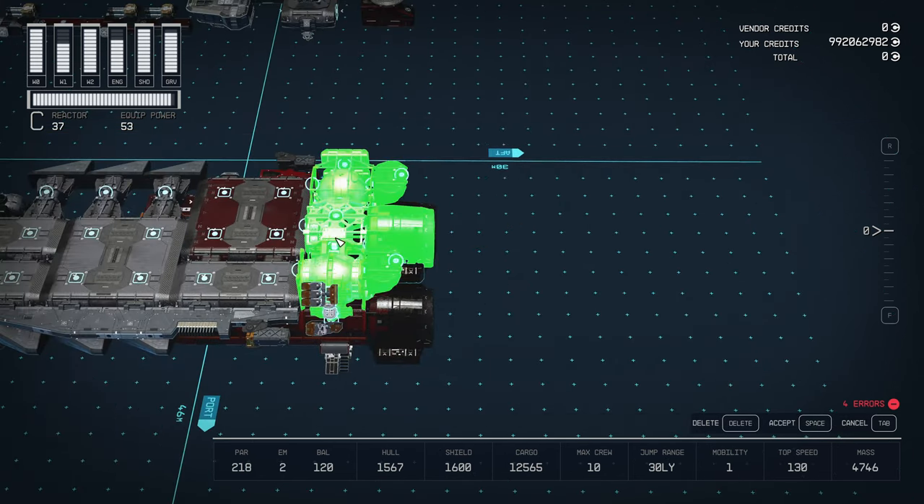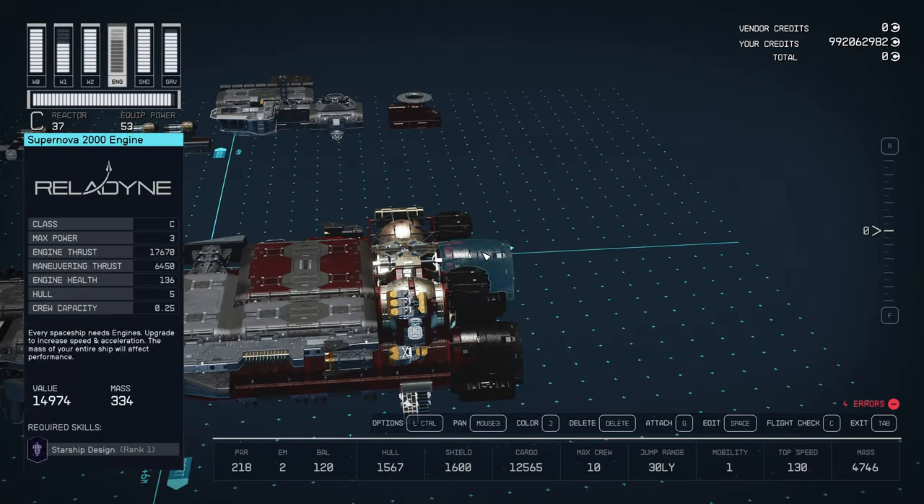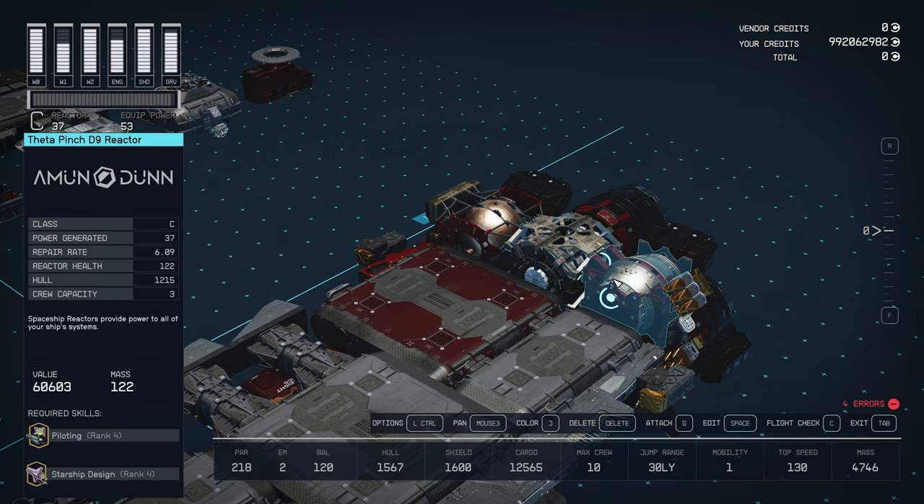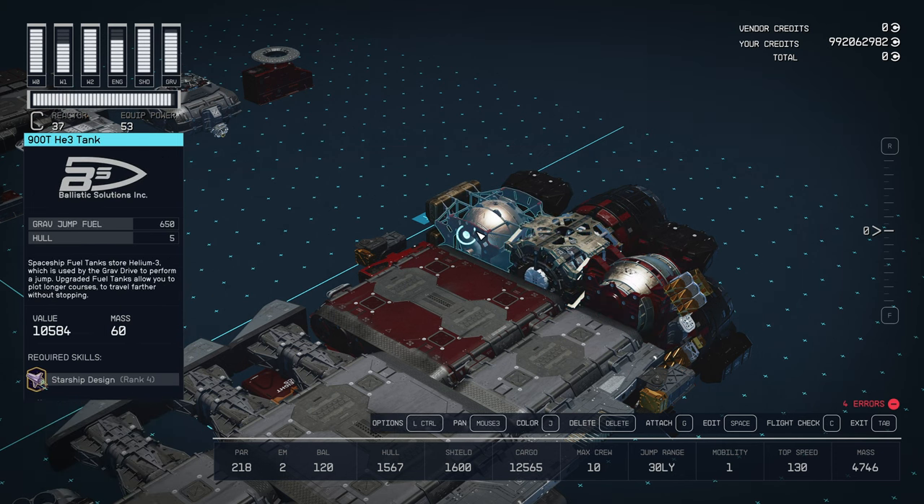For the aft of the ship, we're going to place our reactor, grav drive, and fuel. These really boil down to whatever you prefer and have available to you. In this case, we have a J-52 gamma drive, theta pinch delta-9 reactor, and 900T helium tank.